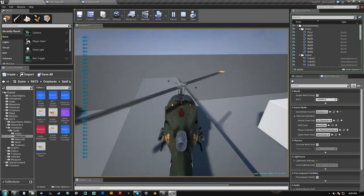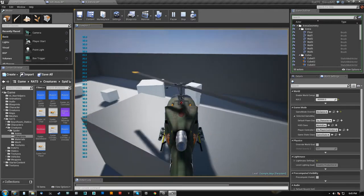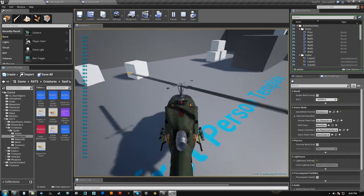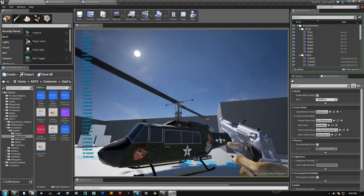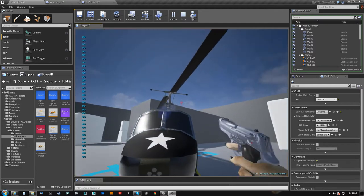But I can land here. I can turn while I'm on the ground. And if I land down here and get out, it will power itself down back to default position.